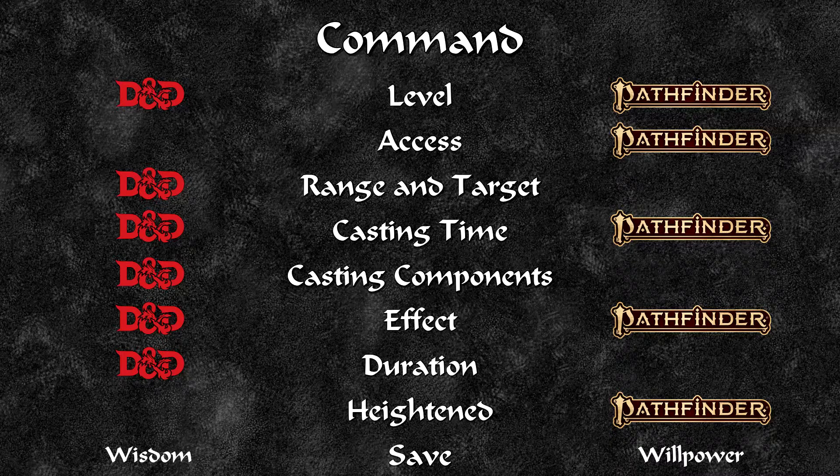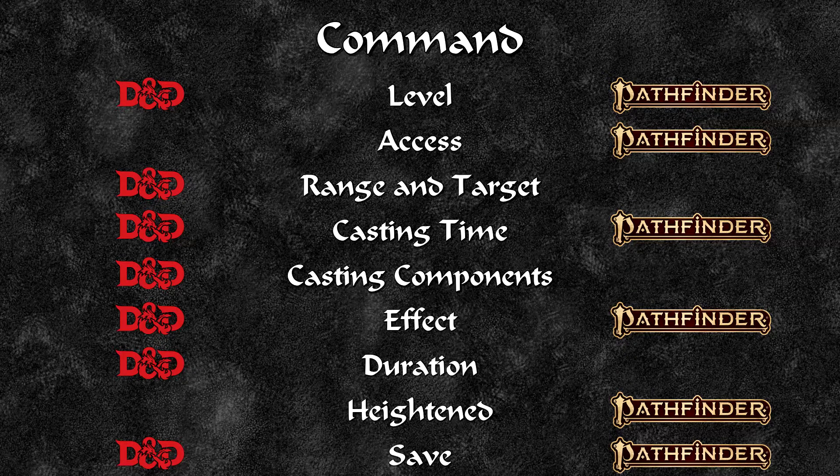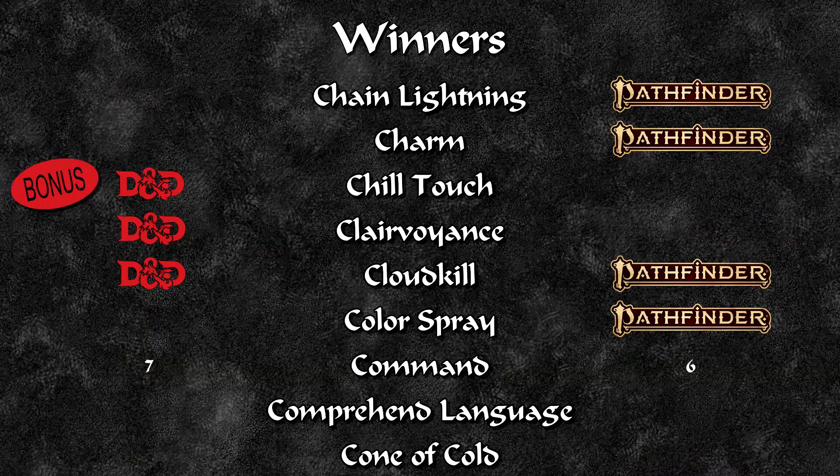Command is a little more versatile and it is guaranteed to take the opponent's next turn. Pathfinder is not quite as versatile — it says in the core rules you can only do a few separate commands, whereas D&D has the same commands but you can expand on that by talking to the DM. We're judging this via rules as written, so this is a win for D&D.